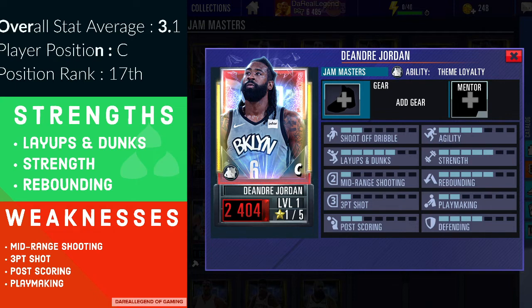As far as a build for DeAndre Jordan: when a player has stats that are lower than three, it might not be a good idea to invest in those categories, because you limit the points you can add with gear and mentors. For players that didn't play in season one you won't be able to use mentors at all, so with gear you're most likely looking at an additional plus two per pip. The best build would maximize his rebounding, bring up his defending, along with layups and dunks — if you can bring those three stats up to six or seven, he's going to be really good.